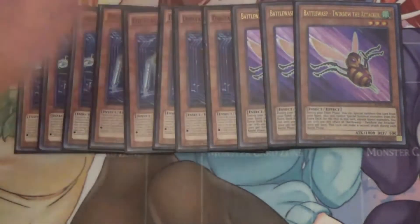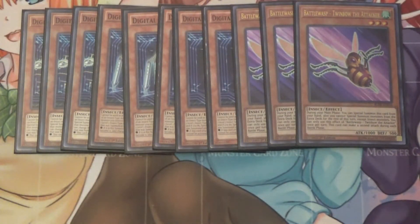I also run three Bow Wasp Twimbo the Attacker. During your main phase, you can special summon this card from your hand, although it does lock you into insects for the rest of the turn, which is the only card that locks you into insects outside of the B-Trooper link, too.